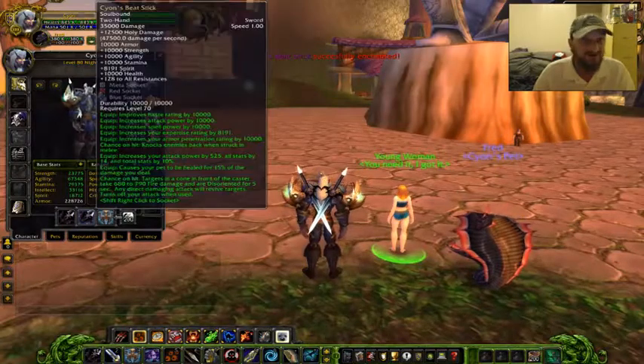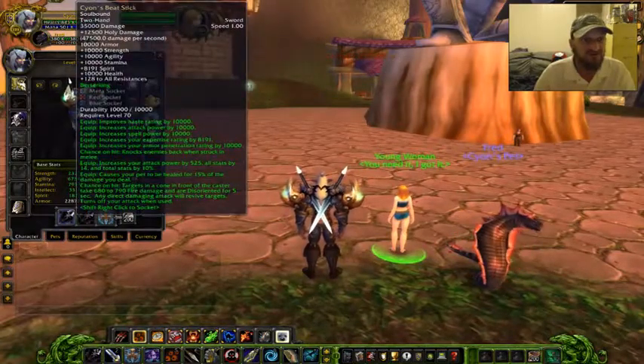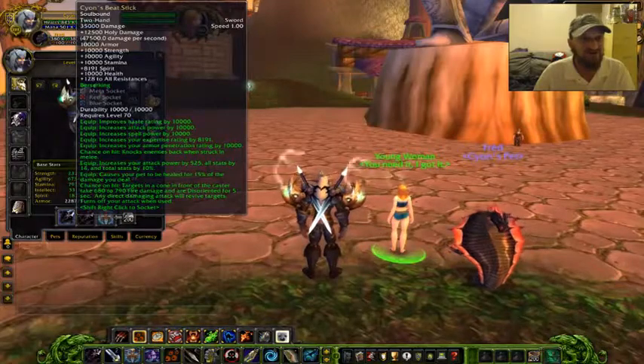Let's check — normal, enchanted. There it is, it has berserking on it listed right under plus 128 to all resistances. And that works.